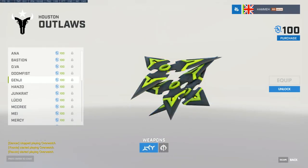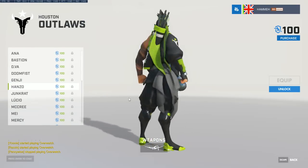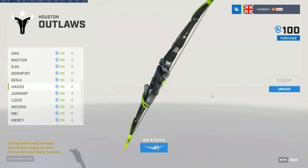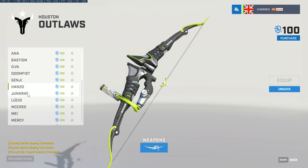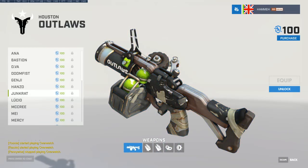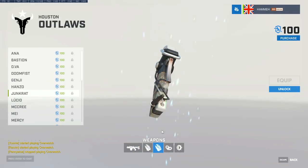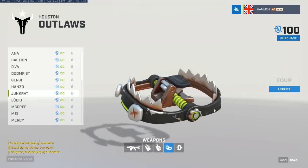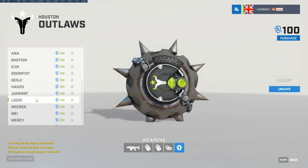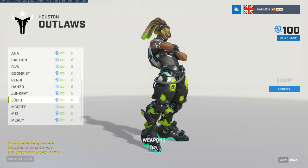Their preseason losses were to two of the strongest teams — Dallas Fuel and Seoul Dynasty — so I would not write them off. They've got some really interesting players. On Lucio players to watch: have a look at Boink, who has very rapid fast-action Lucio play — always in the right place at the right time, excellent peel, keeping teammates alive with boops, healing, and speed boosts.